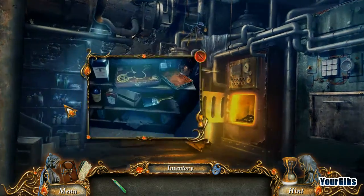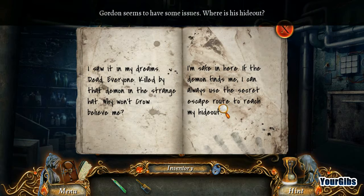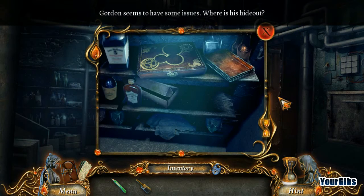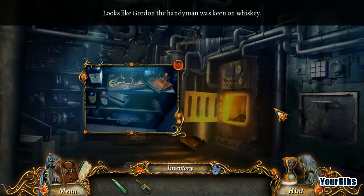Why is it all fuzzy in here? 'I saw it in my dreams. Dead. Everyone killed by that demon in the strange hat. Why won't Crow believe me? I'm safe in here. If the demon finds me, I can always use the secret escape route to reach my hideout.' Well, his hideout was in here, right? Because he crawled through there. He's a little bit of a whiskey aficionado.